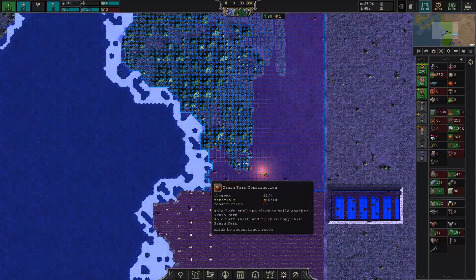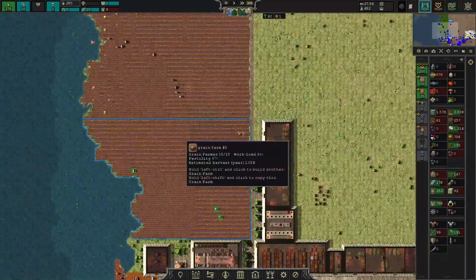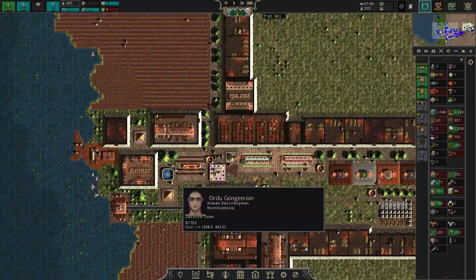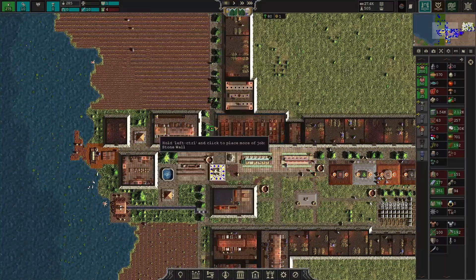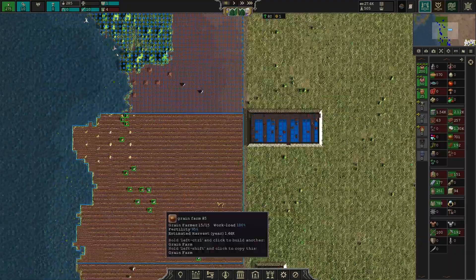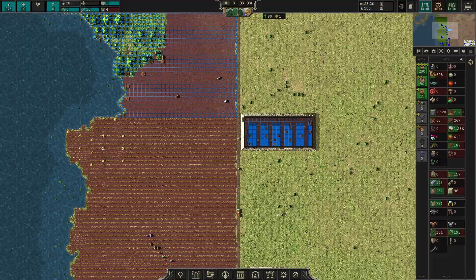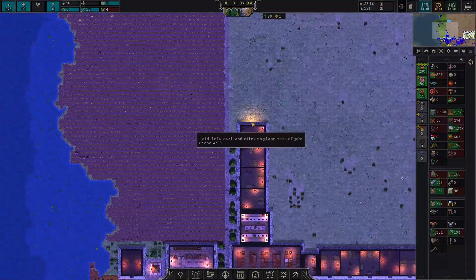I'll definitely need more people working on this farm, because last year we didn't produce enough grain. We made 152 but the bakers are taking 182. This new farm will fix that. We only have four days of food, so I really can't take in more people right now.